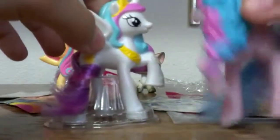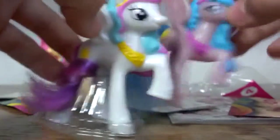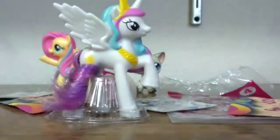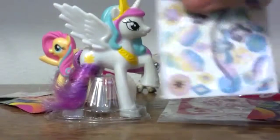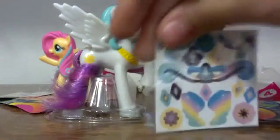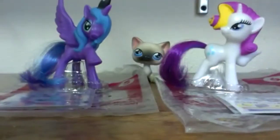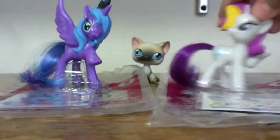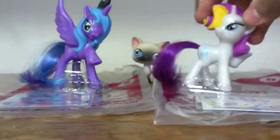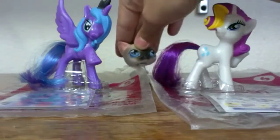Her eyes are a lighter shade of pink than the other. Celestia has pink and pink, so she's basically a pink Celestia. She comes with a blur. Why would you want to rainbow-fy Princess Celestia, seriously? Just like her sister, she is in the same stance. She looks fluffy. And this is number five and number six, Rarity.